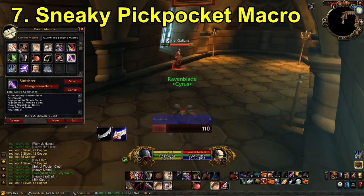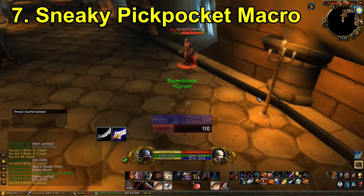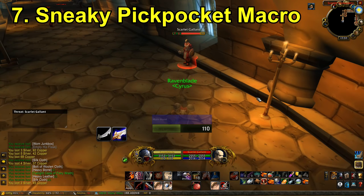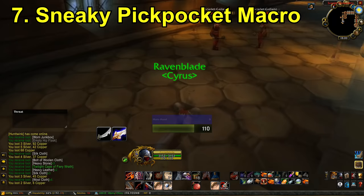The next tip is a sneaky Pickpocket macro. What you can do is put slash cast Pickpocket on any of your stealth openers — for instance Ambush or Cheap Shot. You spam the stealth opener macro so that you use it as soon as you're in range. For about half a second before you're in melee range to do the Cheap Shot, you're probably in range to Pickpocket because Pickpocket has a slightly longer range than Cheap Shot. So you'll basically fit in a Pickpocket in your stealth opener, and over time you're going to generate a little bit of extra sneaky money without even realizing it.